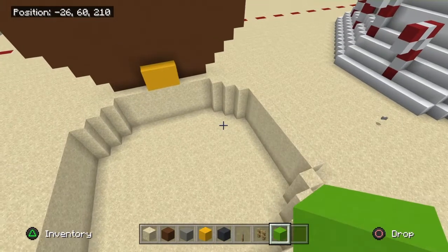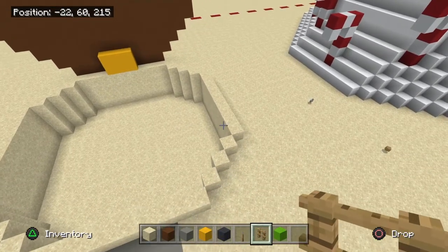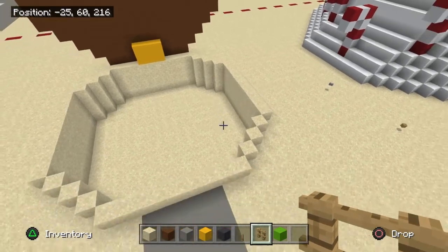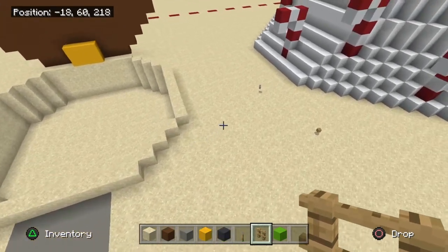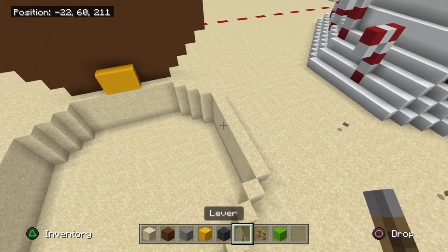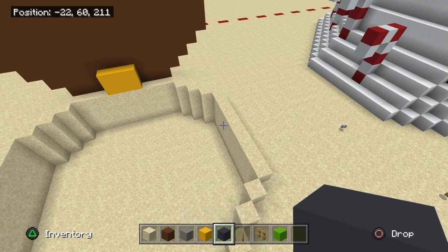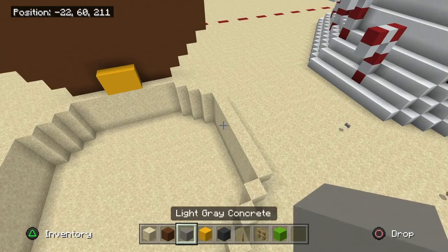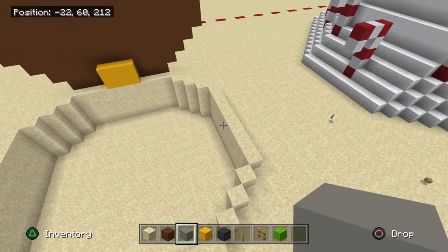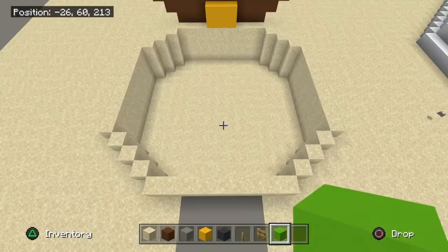What we're going to need for the inside details: lime green concrete for the trail, oak fence for the lamp (or use any side lamp — whatever you want), a lever for the antennas, and gray concrete for the TV.